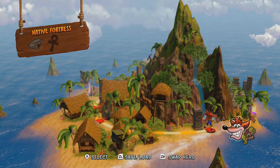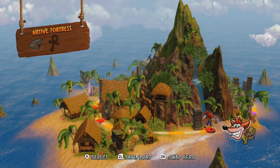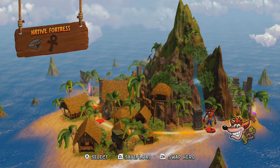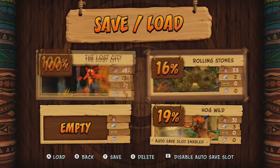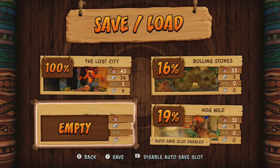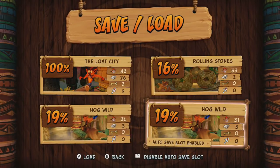Before we get started with this next level, a few things I want to talk about. First of all, at least on the Switch, if you press the ZL button, you will get the Save and Load feature. I'm going to go ahead and save my game because I have not done that yet. But you do have an auto-save which will basically continue from wherever your most recent file left off.